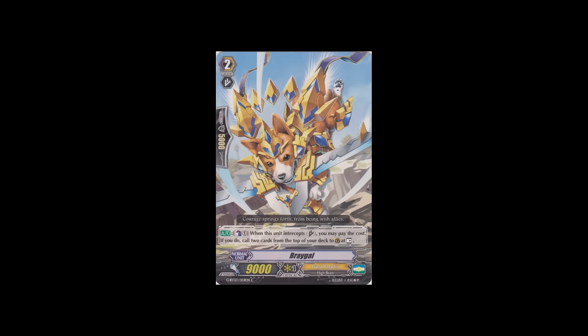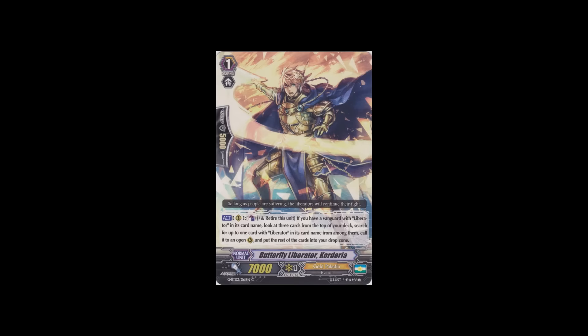Some interesting supporting cards for Sunshine Liberators: Bregel, a grade 2, skill is Counter Blast 1 — when this unit intercepts, pay the cost and call two cards from the top of your deck to guardian circle at rest. You intercept, Counter Blast 1, and you get two free guardians. It saves your hand. The new Gold Paladins are full-on defensive. Another grade 1, Butterfly Liberator Corgyria: Counter Blast 1, retire this unit. If you have a Liberator vanguard, look at 3 cards from the top of your deck, search for up to one card with Liberator in its name, call to open rearguard circle, and put the rest into your drop zone. Nice for Bluish Flames too, because the other two cards go to your drop, which accelerates your Legion. Space in Liberators is quite tight though.